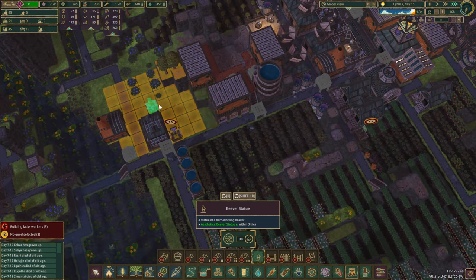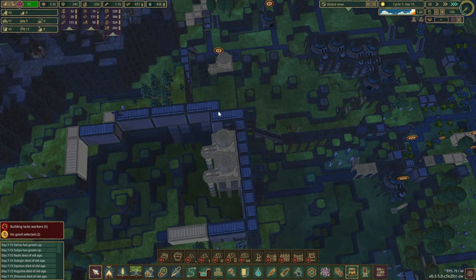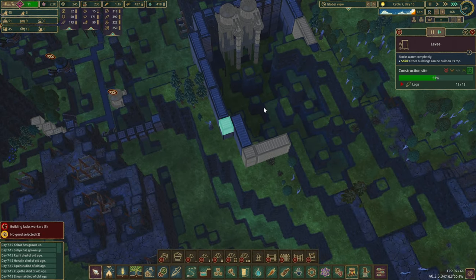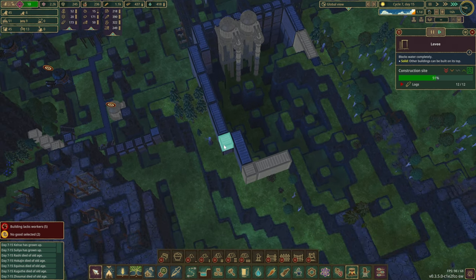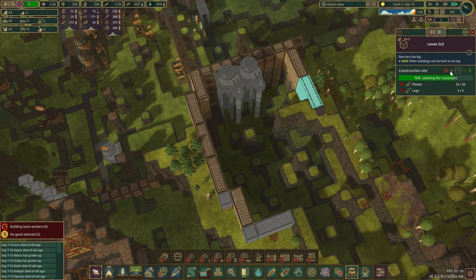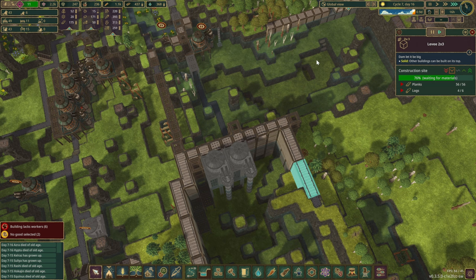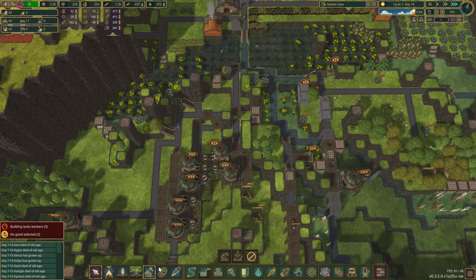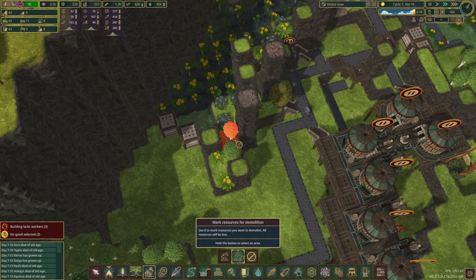Let's go back into decorations and grab one of the statues. Oh, we cannot - it takes metal. I forgot - the folktales one that you can build with logs and planks. Well, I guess we are going to have to go into metal very soon. So, the reservoir itself - why are you guys constructing that one there? Only one day - please don't do this one just yet. We need to make sure that the water will pass through this way first.